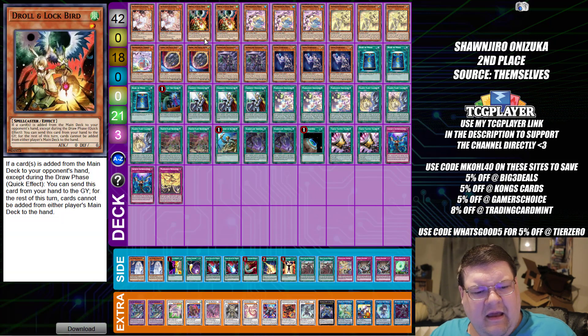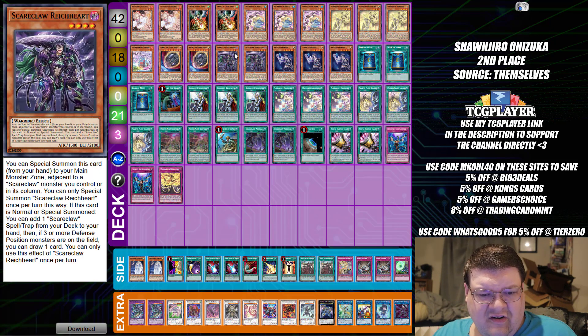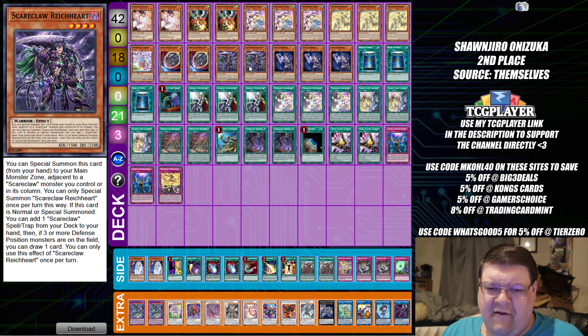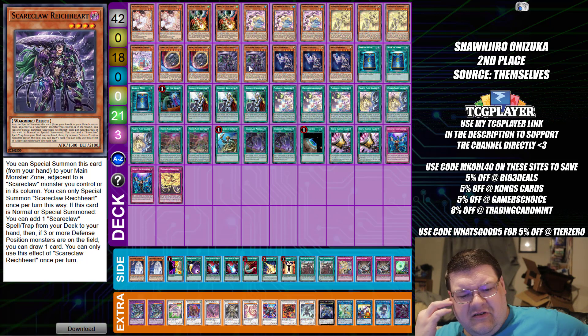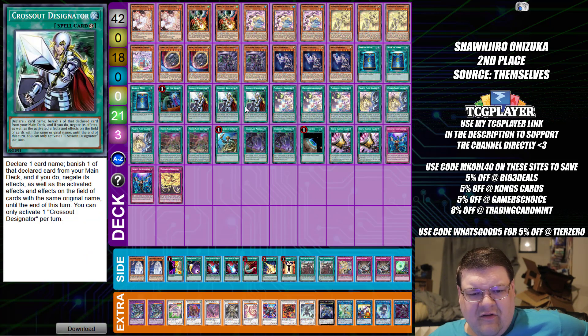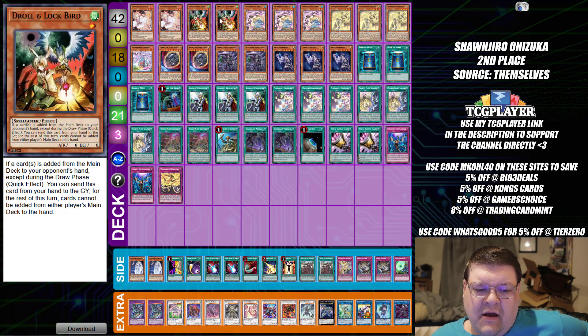Okay, so for Manadium — this is pretty standard, except we're doing two Reinhardt. I feel like one or two Reinhardt is more optimal; I've also seen some builds trying three, which is just crazy. We also have Crossout Designators. If you're playing this deck right now and you're going to get blown away, Crossout is going to be your friend. There are so many powerful cards floating around that you have to take advantage of Crossout to play the game, because one Droll & Lock Bird is going to shut down your turn. Nibiru can be an annoyance too, depending on how fast you get to Baron in your combo.